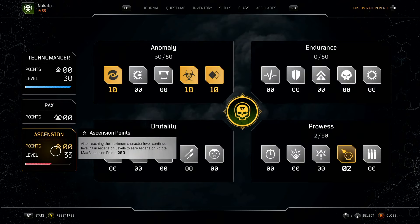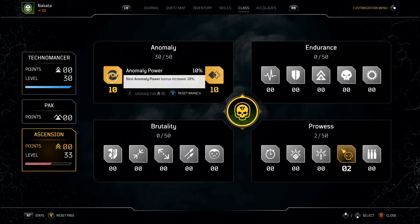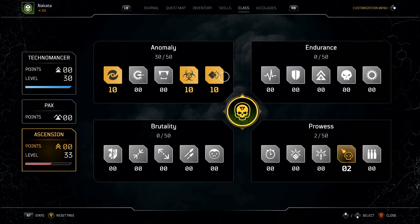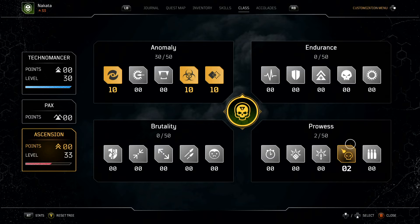For Ascension, I currently only have 32 points. You want to put everything into anomaly power first, then anomaly damage, then status power — or you can split between anomaly power and status power. Once you get more points, ideally do damage against elites for more solo potential. I usually go crit chance because my weapons activate things based on crits — it gives a chance to randomly hit any body part as a crit, which is great for enemies where you can't see the crit spot.